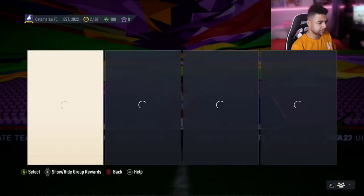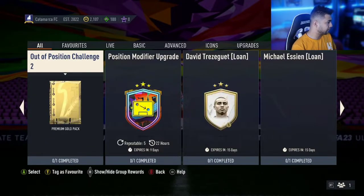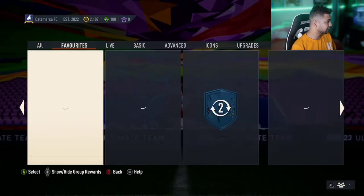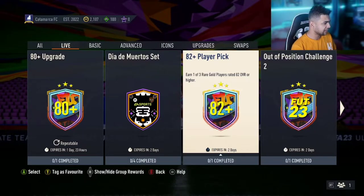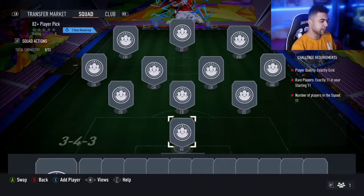Let's have a look at the SBCs. There's an 82 plus player pick — one of three red golds, one position modifier, two for a premium gold pack — but no player SBC today as far as I can tell. These are going to be interesting; let me know what you guys get from these, as I think you can only do it once. Let's have a quick look at the requirements — rare gold players, 11.